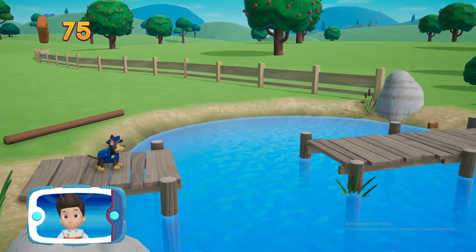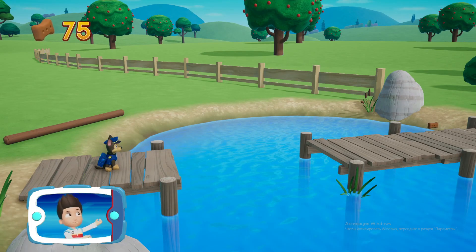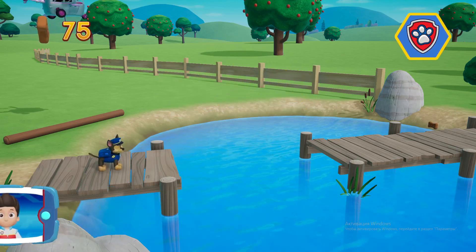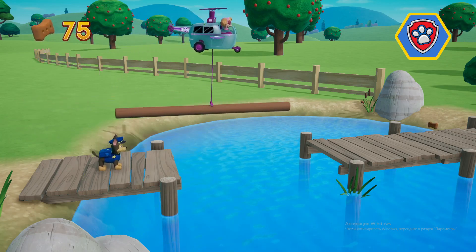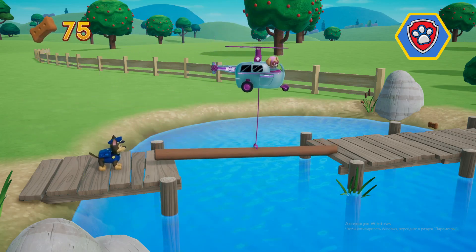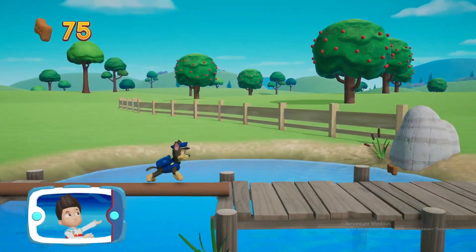See that log? There's no way for Chase to get across. It looks like we need Skye's help. Pick the pup ability. All right, now we can keep moving.